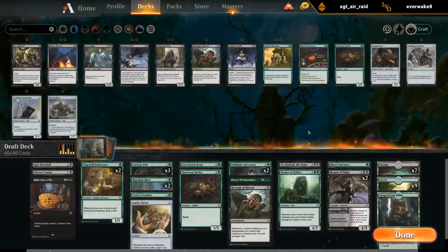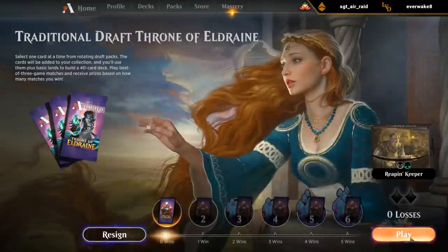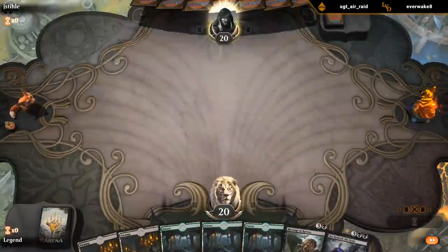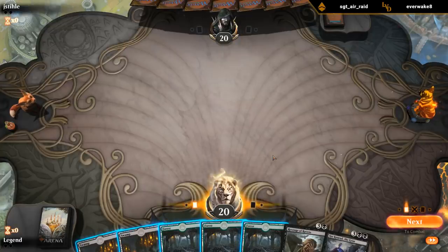Seven swamps should hopefully be enough to get Bake into a Pie when we need it and the Reaper at some point. This looks good. Not a great opening hand - five lands is a bit much, but our deck uses lands well in the late game and we have a lot of cheap cards to draw. While not a great hand it's probably still keepable. The Revenge of Ravens means if we're up against an aggressive deck, we still stand a chance.